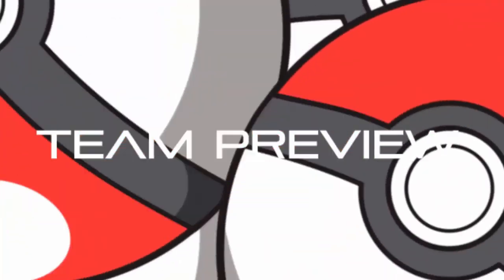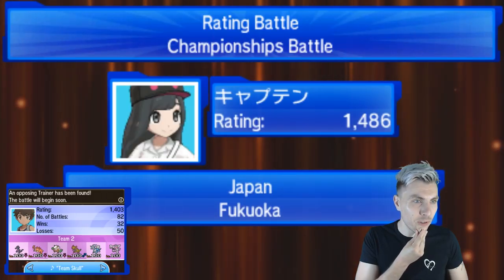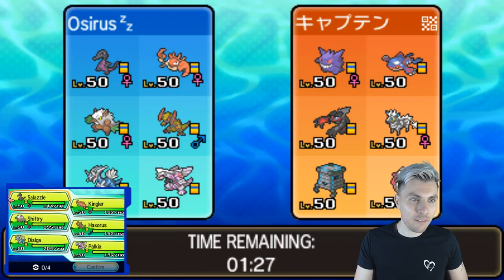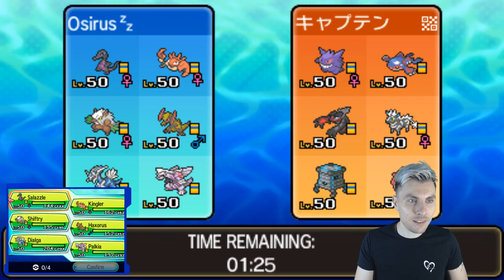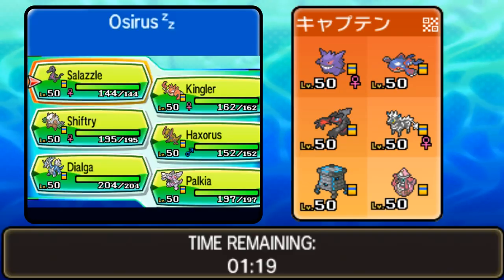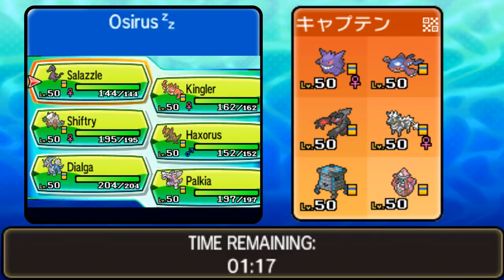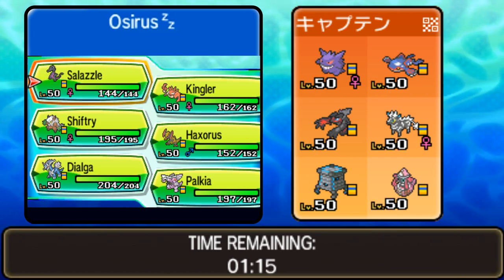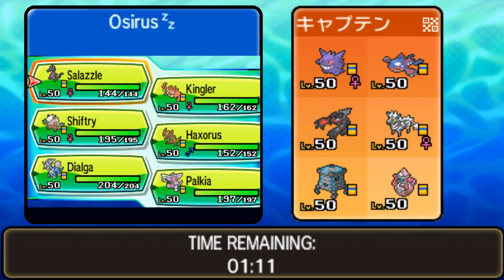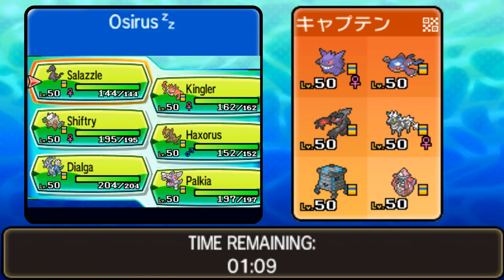We've got our first opponent — 1486 rating, some tasty points we could have. Is that a Zebstrika? That looks cool. Let's get into team preview. So my opponent is running a team of Gengar, Kyogre, Yveltal, and Zebstrika — I'm pretty sure that's how it's pronounced, the Electric Zebra with Lightning Mode.